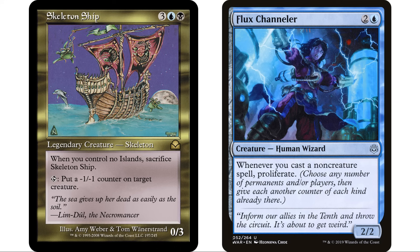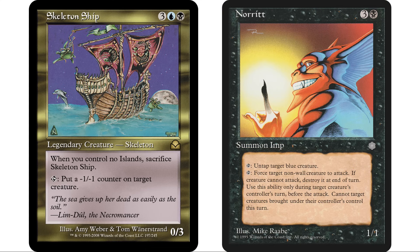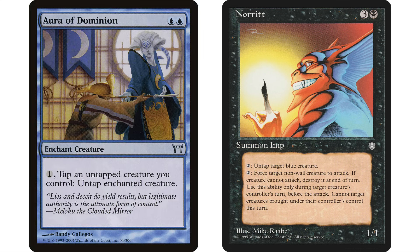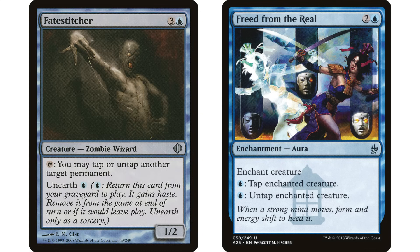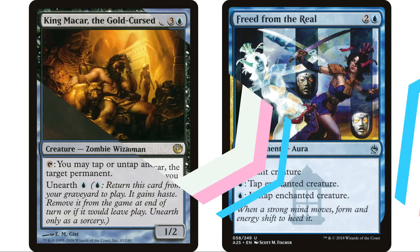Our commander has a tap ability again, so Thousand Year Elixir is there. Norit is another interesting fit I mentioned in my 10 cards videos — two and a black imp, one one, untap target blue creature. It's a black creature that untaps blue creatures, so it's a perfect fit. It also has a tap ability to force a non-wall creature to attack this turn — very interesting. Or of Dominion will work great here. Freed from the Real works great — we put it on our commander to untap and reuse the ability over and over. Fate Stitcher is an auto-include. Freed from the Real also lets us tap permanents, which is why I put inspired creatures in — King Macar and Disciple of Deceit both trigger when they become untapped.